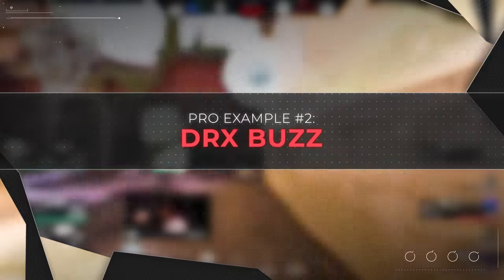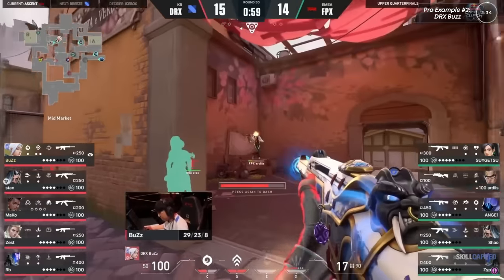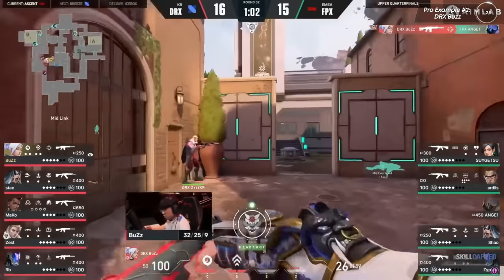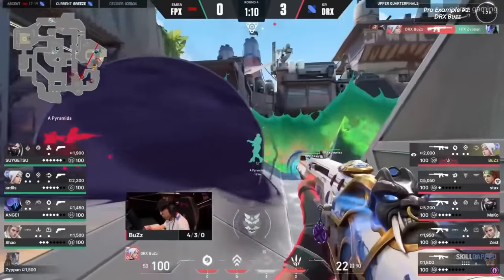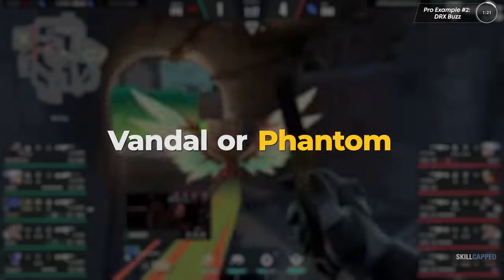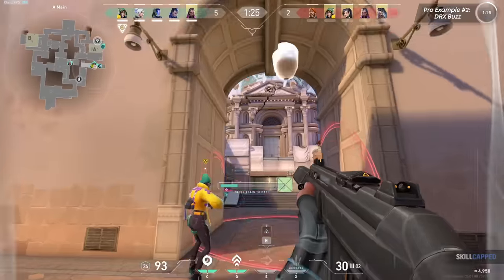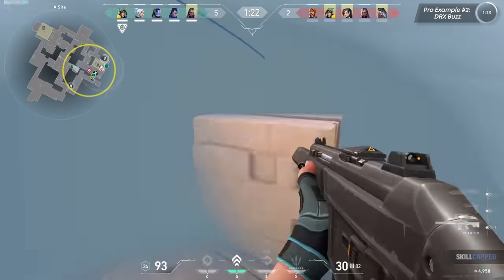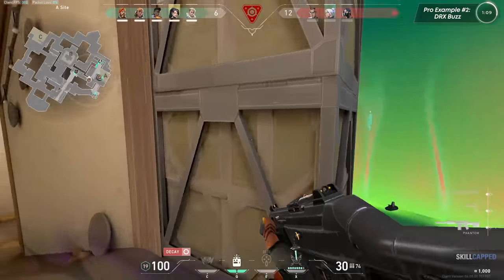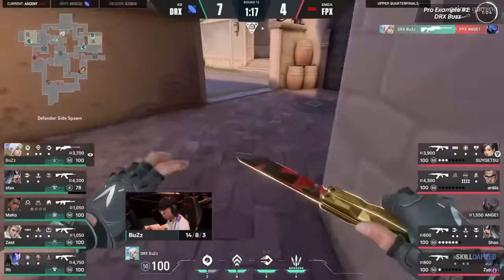Nats is the Phantom master, and you can learn a lot by breaking down gameplay like this. Another notorious Phantom user is DRX's Buzz, and we're going to break down how he uses the Phantom. For you duelist mains, the Phantom should be your weapon of choice more often than not. Your job is to make space for your team and close the distance to the enemy — so which gun is better at close range duels? The Phantom. Especially if you're dashing, satcheling, or sliding onto a site. Close range angles like Generator, Dice, Hell, or Haven — every site has close range angles a Phantom is perfectly suited for.